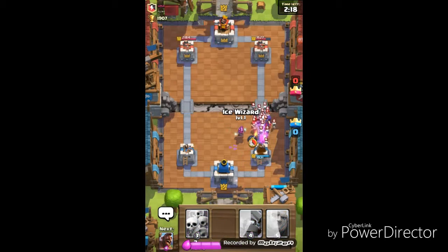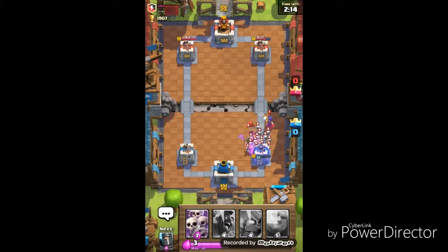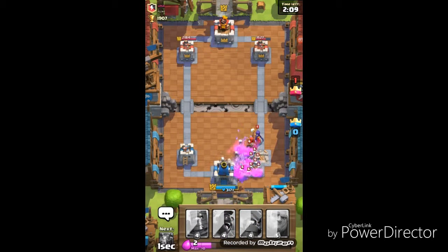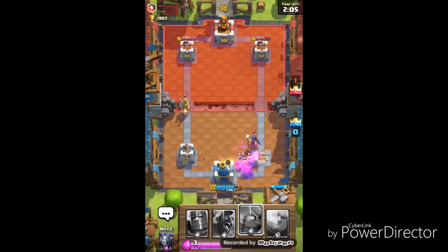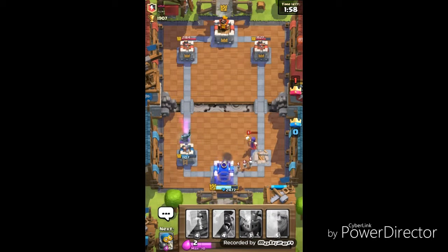Okay, ice wizard. Oh my god I'm so dumb. I put my ice — oh god, that's a tower. Skelly army. Oh he's a bomber, didn't see that. This is not going to be a good battle. I'm pretty sure we're going to lose this one. I'm not certain but I'm pretty sure.